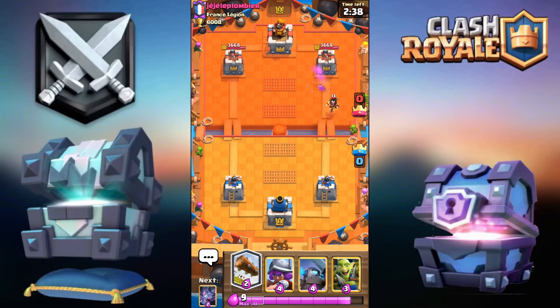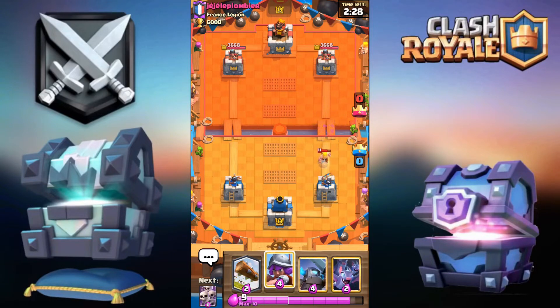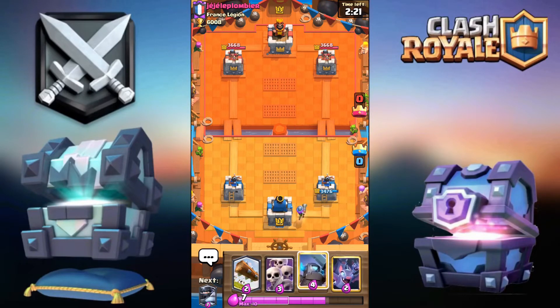One hog shot. He spent six elixir to defend four — that's okay. That barbarian is not going to get a shot on my tower because it's only level 11, so ignoring it will be the best way to go.